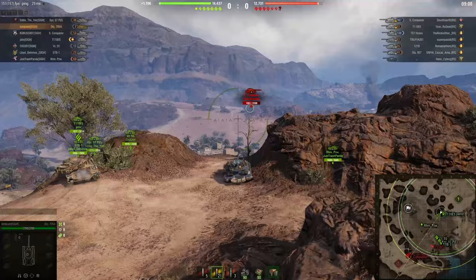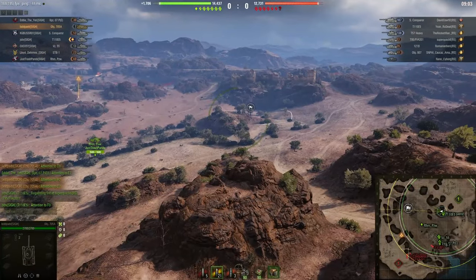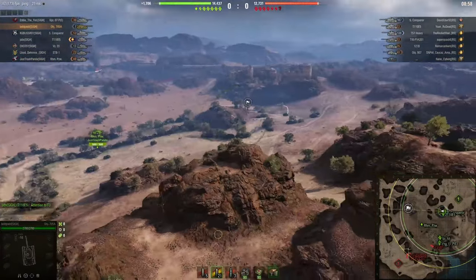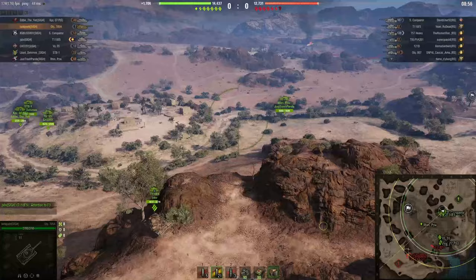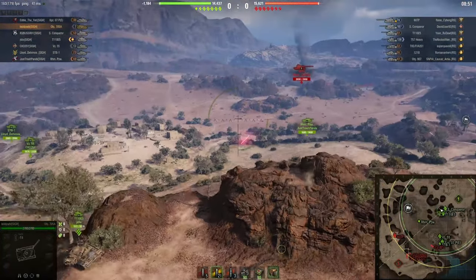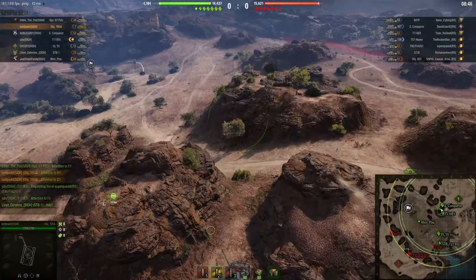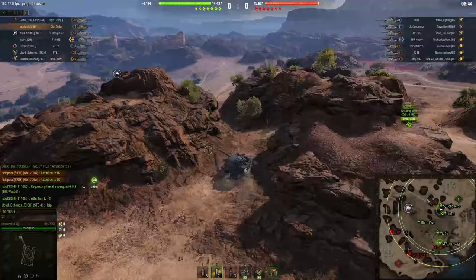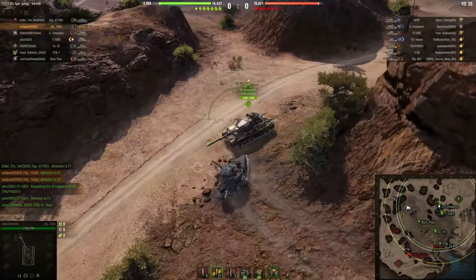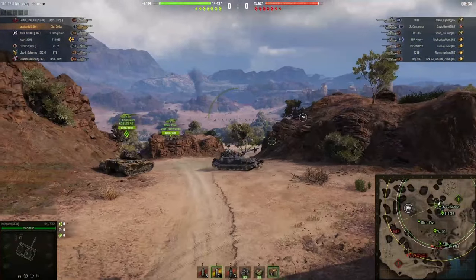On El Haluf, most teams — perhaps a majority — are likely to go to the A1 area. A1 is really useful because it can shoot down into the cap. However, outside of that, it has very few or very limited uses. If you want to push out or leave the A1 area, you have to cover a lot of open ground. In my opinion, it is generally not the best thing to go for at the start of different games.